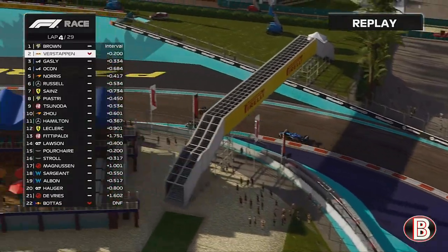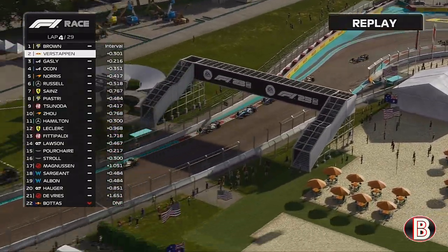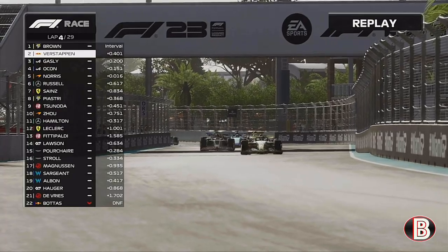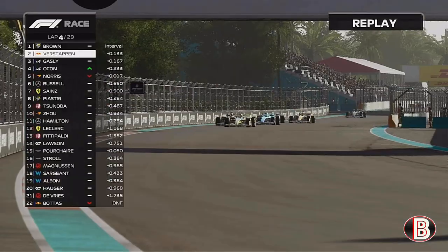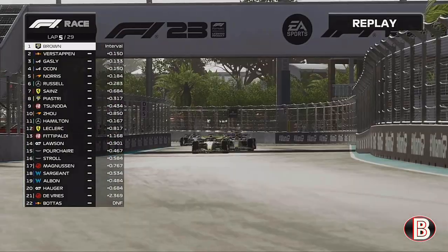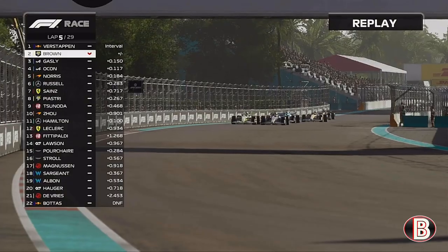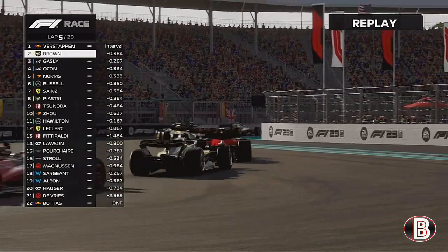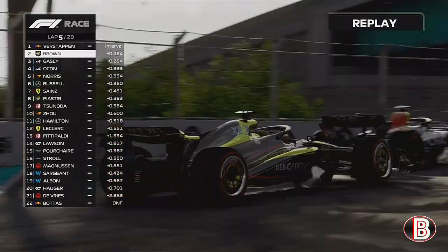We run wide, Verstappen's back on our outside and we force him the long way round. Gasly in his Alpine has a look up the inside, but he might be done by his teammate in the background. This time there is DRS — Max, we've got a gap over Max Verstappen. The two Alpines are going wheel to wheel in the background, and so is our teammate Oscar Piastri. Max tries to look to our outside. Lap 5 — look at the nice little train behind us. Max gets to the inside of us into the fake marina section, and Max retakes the lead of the Grand Prix.